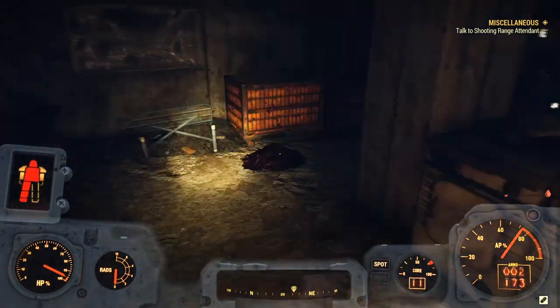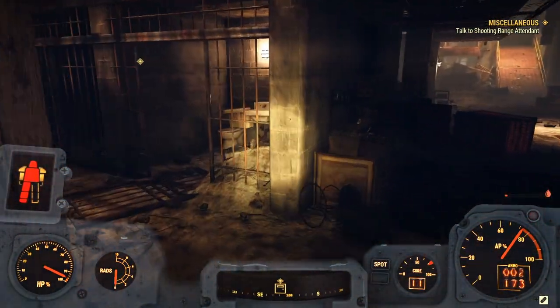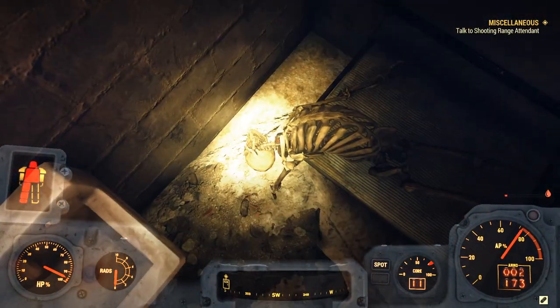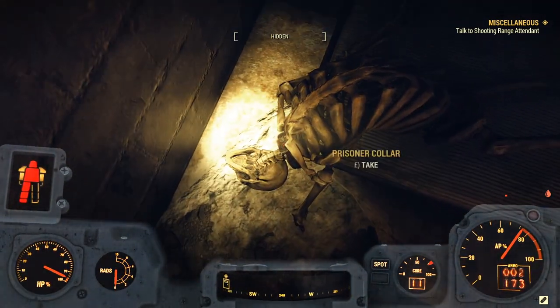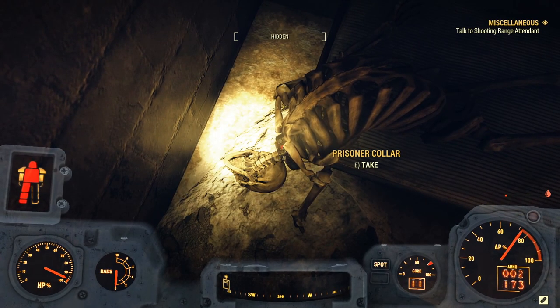And also, this is where I found my prison collar. But if you guys don't find the prison collar there, what you can do is just follow the path I take here. Come into this room right here, and if you guys kneel down by the skeleton, you can see that it says Prisoner Collar. And all you guys have to take is the Prisoner Collar.